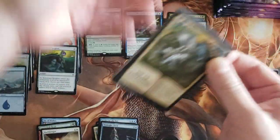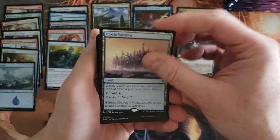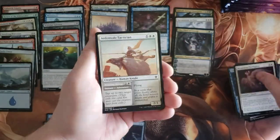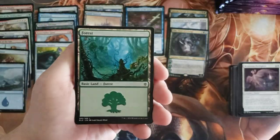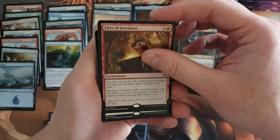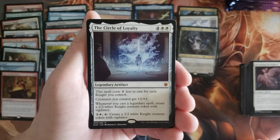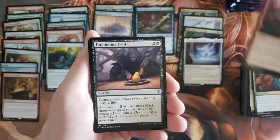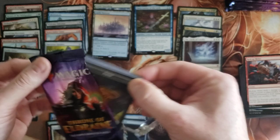Castle Vantress — cool, that's our second castle. Cauldron's Gift and Mysterious Pathlighter. Fires of Invention foil rare — okay. And that would be our fourth mythic: The Circle of Loyalty. So knight-heavy card for those eventual knight decks that maybe someday might actually happen. Sorcerer's Broom, Improbable Alliance, Redcap Melee. I know somebody right now is at their keyboard yelling that they play knight deck in Standard.